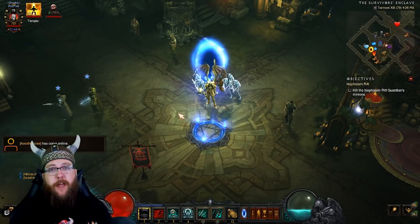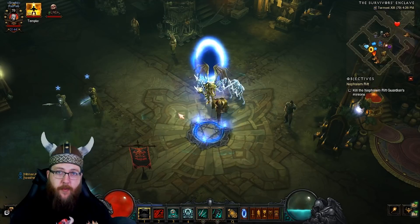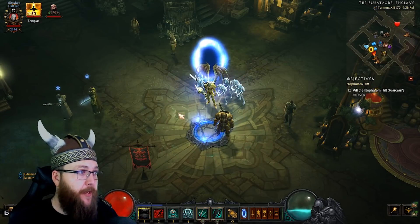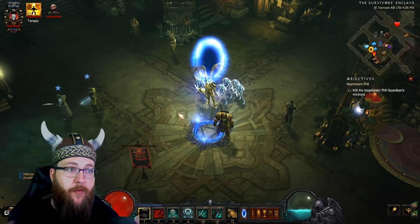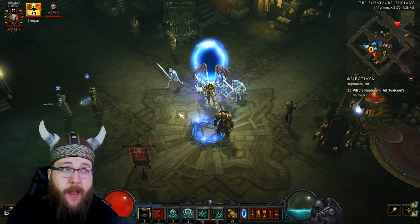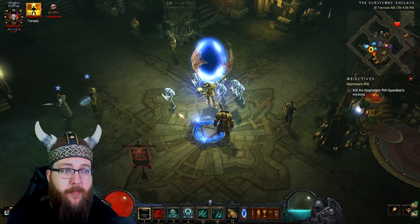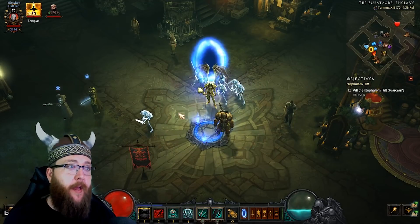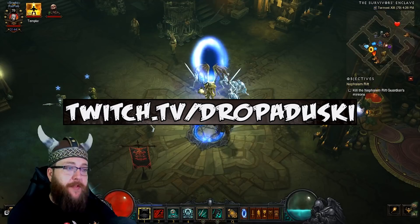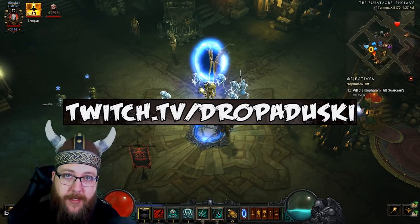Everybody, thank you so much for checking these out. And don't forget, we're going to be taking part in Level With A Cause, Wolfcrier's charity fundraiser for Season 13. We've done it for the last couple of seasons and I'm really excited — it's really nice to see the Diablo community come together and raise money for a really cool charity. I will be streaming starting an hour before the season starts on Friday — that is 5 p.m. MST — and I'll be going all through the night, probably until 5 or 6 a.m. We'll take a two or three hour break and then hop right back on. If you guys haven't seen the Twitch stream, it's twitch.tv/dropaduski. Come by and check it out anytime — that's Monday through Saturday starting at noon MST. Thank you guys so much, good luck in the rifts, and good luck on Season 13. Peace.